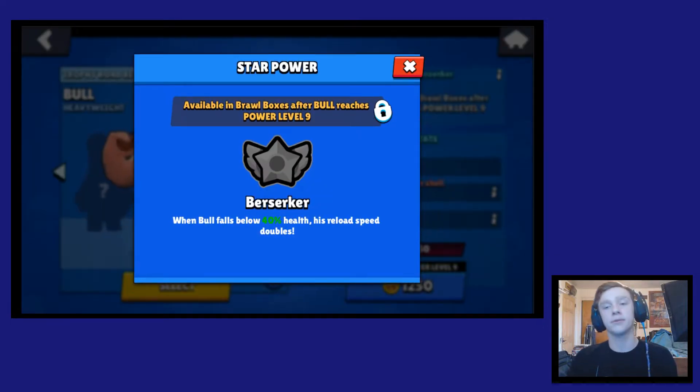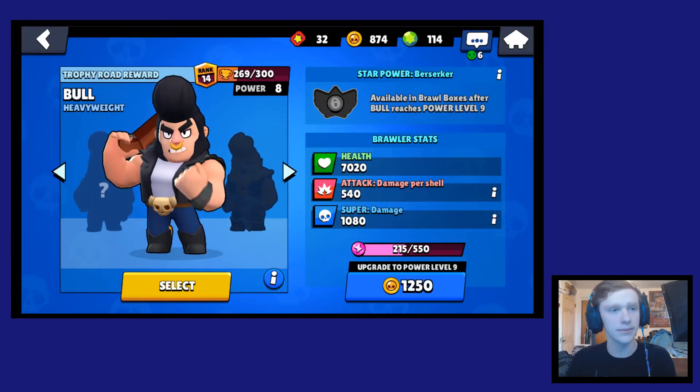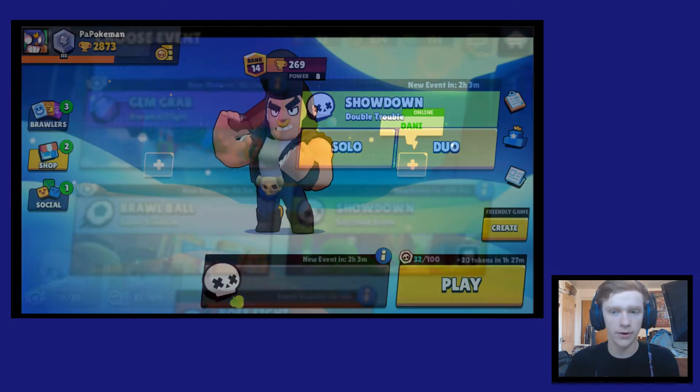With his passive, Berserker, when he falls below 40% health his reload speed doubles, so he's meant to get into the enemy team and just go crazy on them. I'm going to be doing a showdown match so you guys can see him in action, and then I'm also going to do a gem grab.